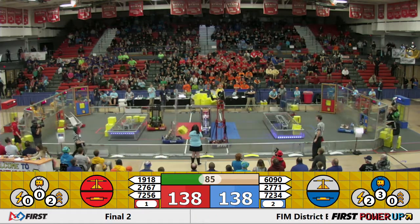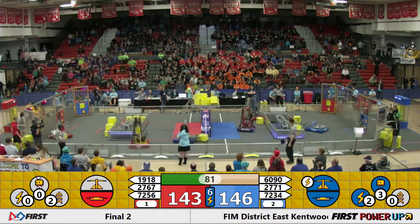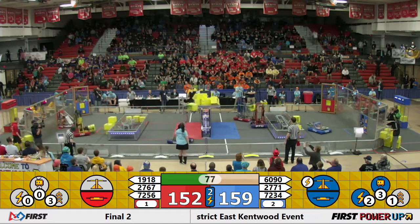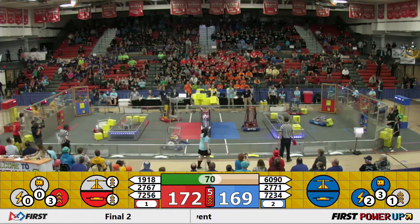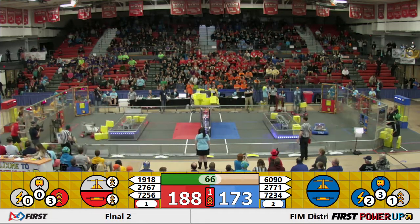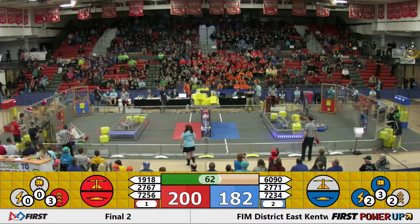Blue Alliance trying to stack cubes gently, but 60-90 is going to fumble a cube onto the ground. Who is going to take this cube down here? NC Gears is going to defeat 27-71, and it looks like 27-71 has a bent arm. It looks like their claw may be out for the rest of the game. Who is going to be able to play and take the scale?